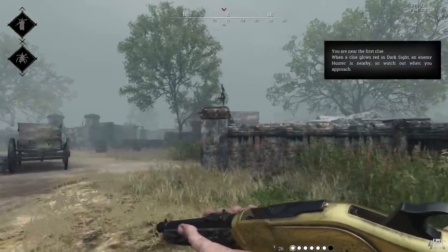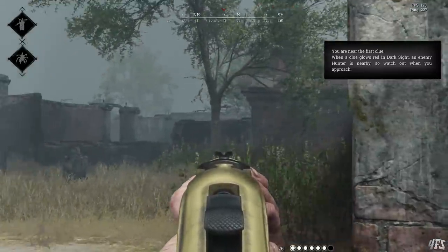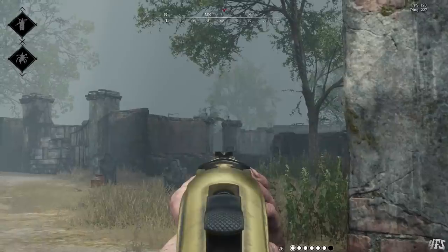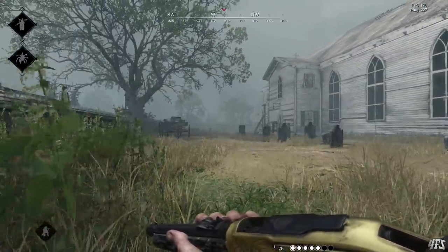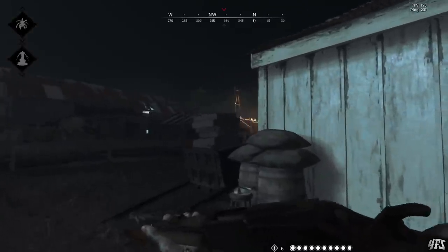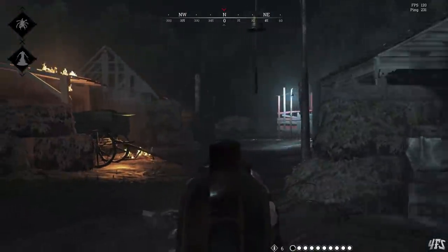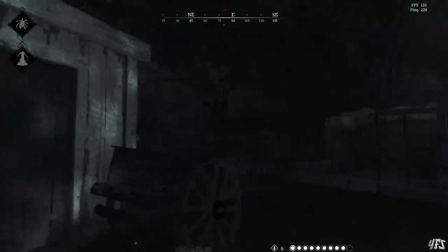So let's get stuck in, and I apologize for some of the janky ping in some of these clips, but the test server means that if I want to find people to fight against, I sometimes have to go over to those US servers. So firstly, we have three new weapons. There is now a medium ammo Winfield, the Centennial.